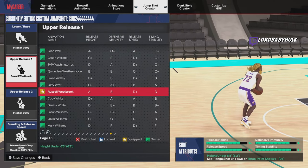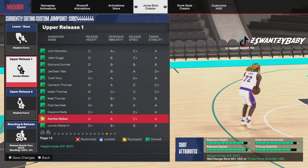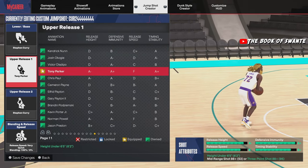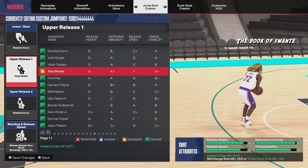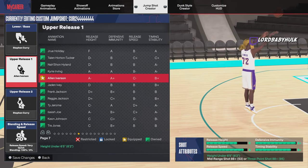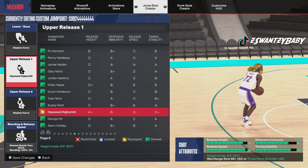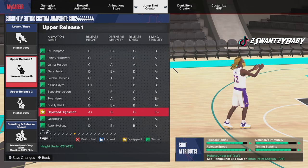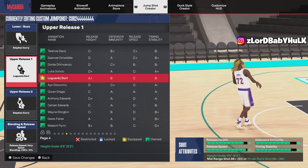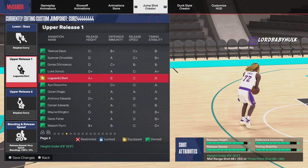Russell Westbrook, Kemba Walker — Kemba could be a nice release too, look at that release height. Tony Parker if you don't want a lot of release speed. Allen Iverson — I don't get the release height rating on that one. And there's another one here with a super high release height — very nice.